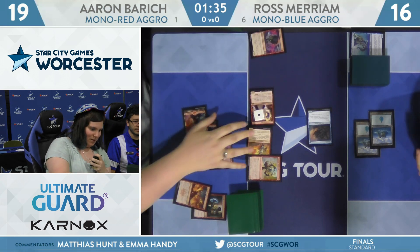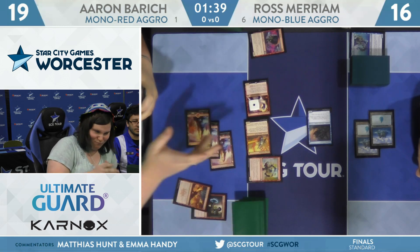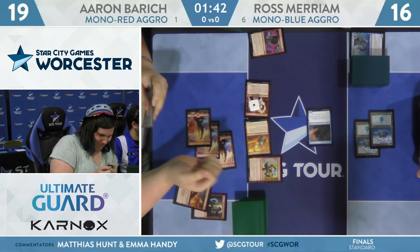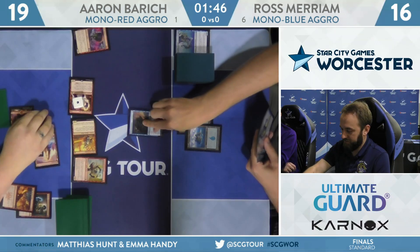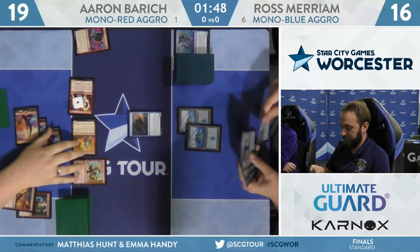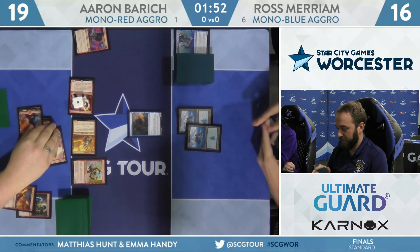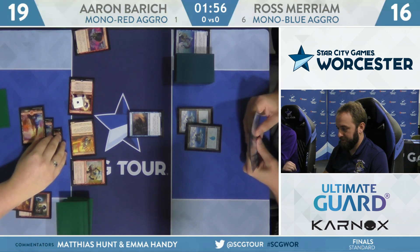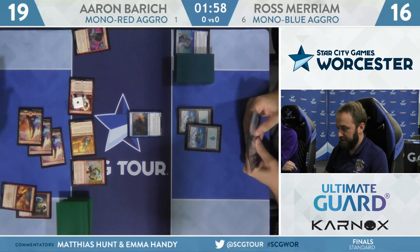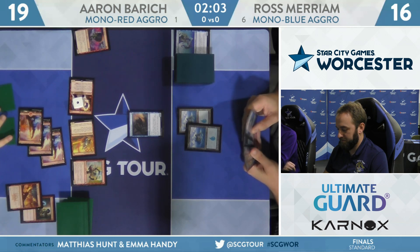Fanatical Firebrand off Light Up the Stage — that's the same size as the Storm Tamer. Ember Hauler is the other one for Aaron. Just shoot it down. Having this onboard removal is nice. That's the draw to a lot of the cards in Barrage's version of the deck — this Fanatical Firebrand is threatening to take out the Storm Tamer, and then this Ember Hauler is threatening the next thing that Miriam puts onto the battlefield.